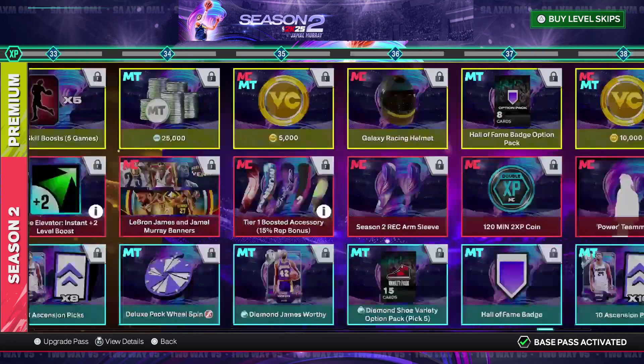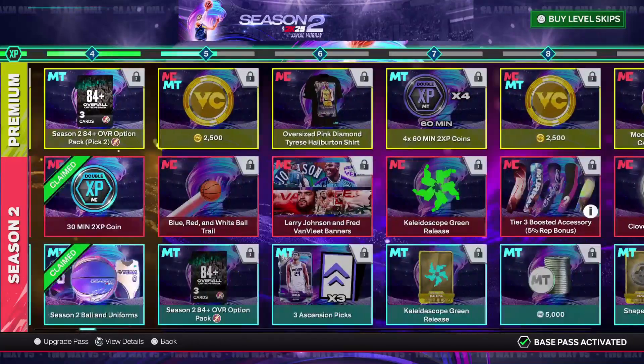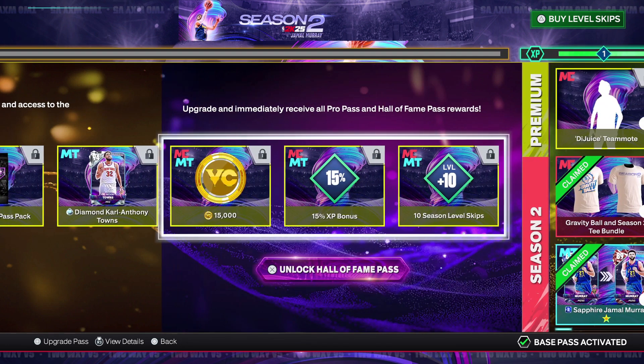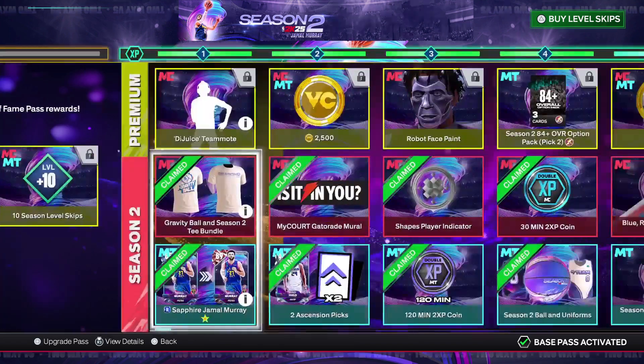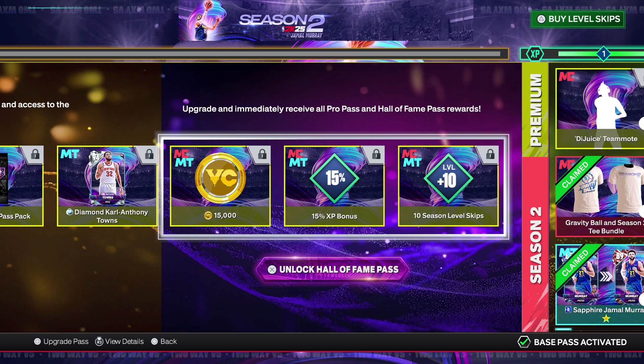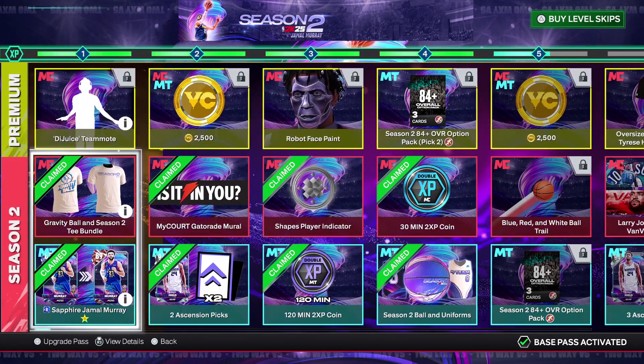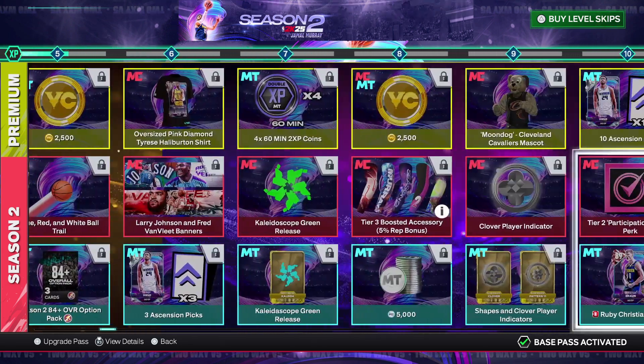Whether you buy the Pro Pass or not, Halliburton will be very good. The Pro Pass gets you a diamond card and some other cool stuff — it's around 17 bucks for me, and the Hall of Fame pass is about 33. The Hall of Fame pass gives you a 15% XP bonus and a 10-level skip, so you start on level 10. Let me know if you guys are buying either pass. I think I'll do no-money-spent this season.